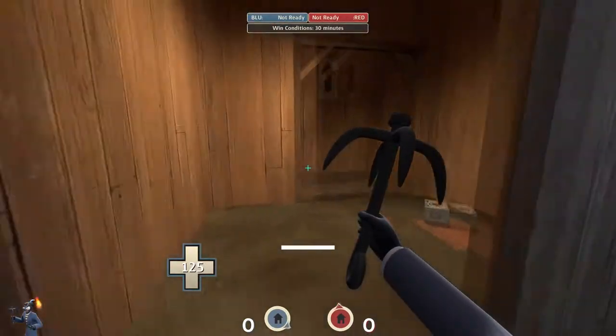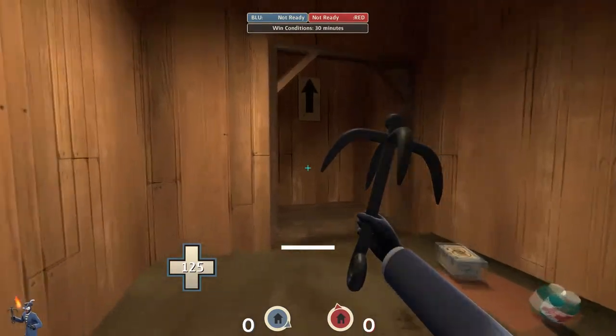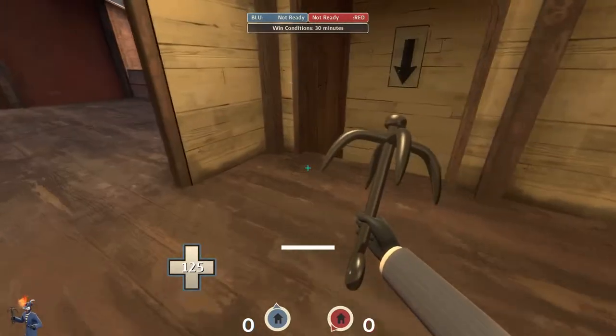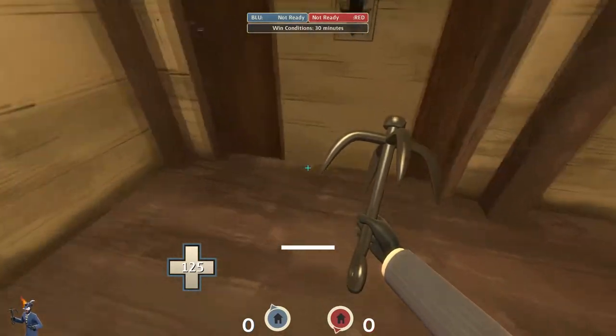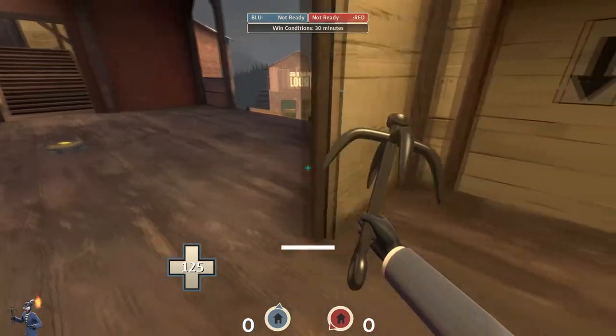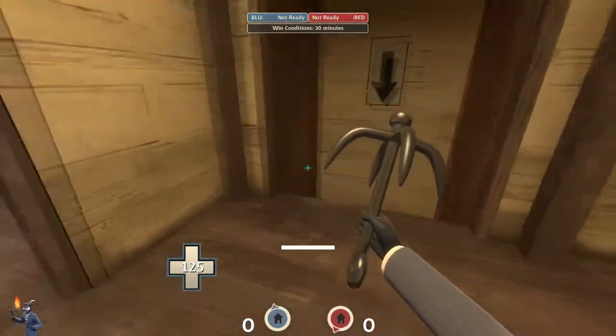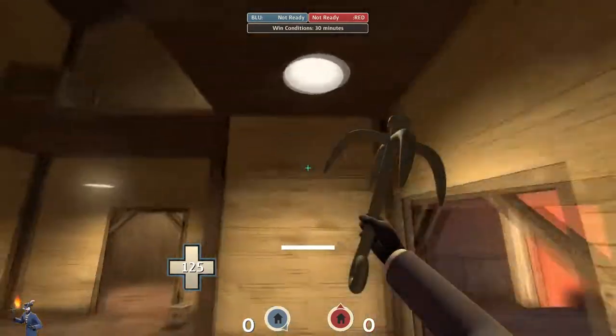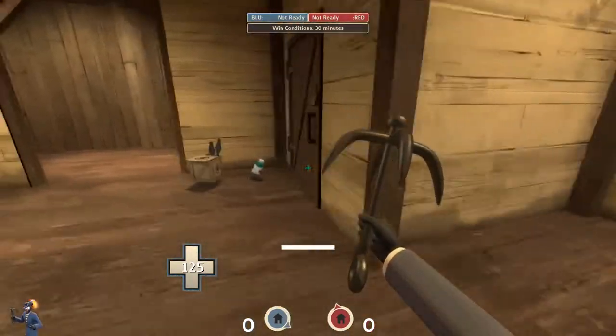I've just quickly turned off Noclip to show you this flank here. I am so impressed with this flank — when I noticed it, I thought this is excellent. I really want them to add this into the normal Payload Thunder Mountain. I think it adds a great little layer and gets rid of a bit of a choky point. I would love to see Soldiers and Demomen flying up here at the start from blue and trying to take out some sentry nests early on in the game.